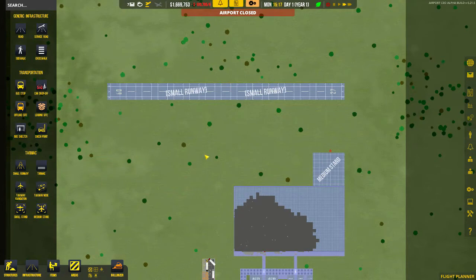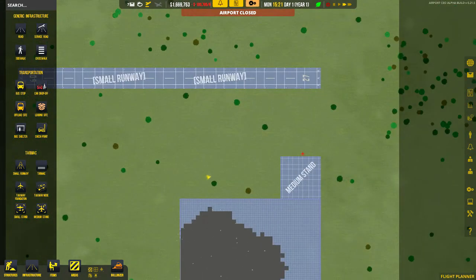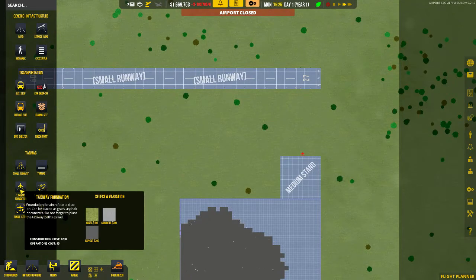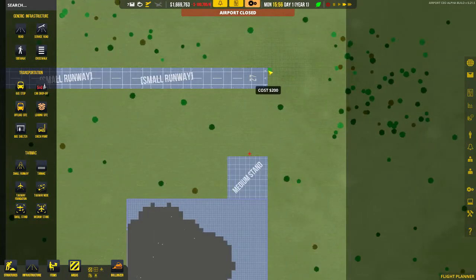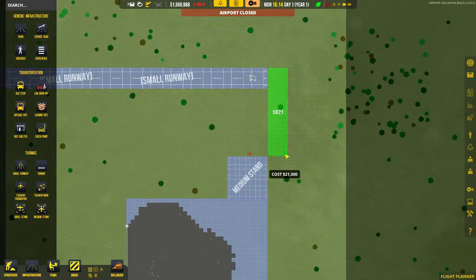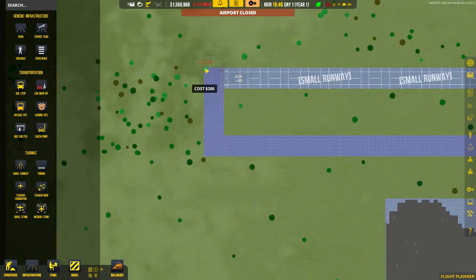After dropping the small runway, this is where it starts to get a little bit trickier. We're now going to do our taxi foundation. The taxi foundation defaults as grass but we're going to use asphalt so it stands out a little bit more. The minimum width I believe is three by three but I'm going to do five wide because it just looks a bit nicer.